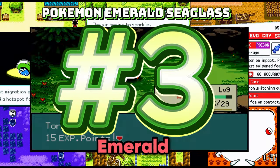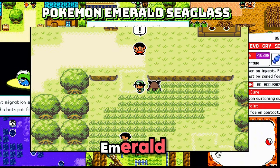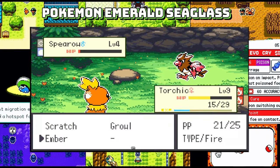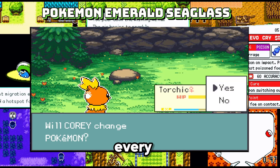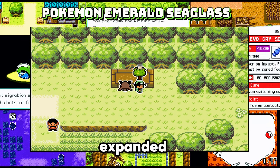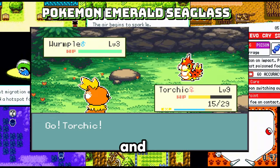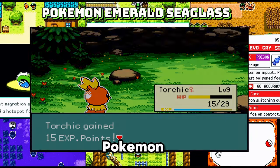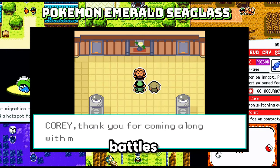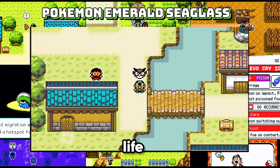Coming in at number three: Pokemon Emerald Seaglass. Get ready for a nostalgic journey. With a fresh coat of paint, Pokemon Emerald Seaglass transforms Hoenn into a cozy Game Boy Color-inspired wonderland. Feast your eyes on gorgeous pixel art — every sprite, tile, and menu has been lovingly recreated with a charming retro aesthetic. The expanded Pokedex catches all your Gen 1 to 3 favorites, plus new cross-gen evolutions like Roserade and Mamoswine. Discover surprising type combinations and abilities for classic Pokemon, adding new strategic depth to your battles. Sidequests and NPCs uncover hidden stories — interact with colorful characters bringing Hoenn to life like never before.